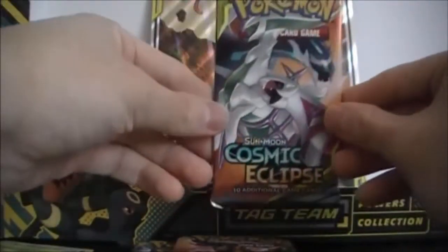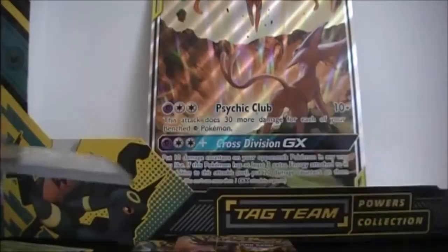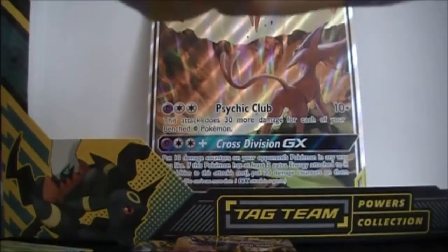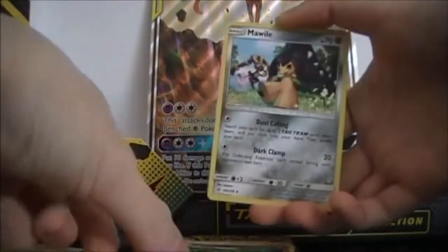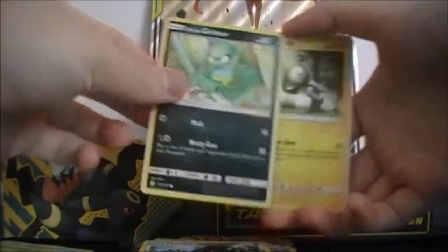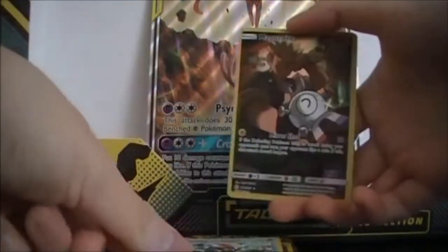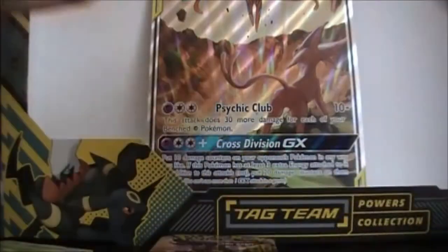We got three more packs. Let's do Cosmic Eclipse next. The code was facing the other way so I had to fix it. We got Psychic Energy, Gossifleur, Hala, Cosmog — I don't think I have this one — Mawile, Galarian Grimer, Magnemite, Eevee, Flabébé, Sneasel, and then — ooh — a Character Rare and Victini! At least that's better.